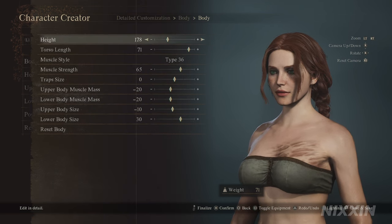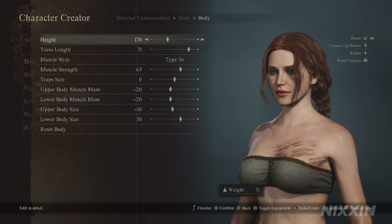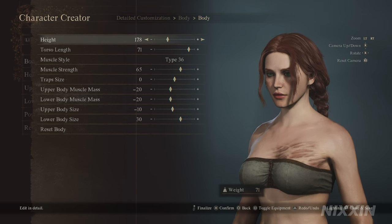For the body, it doesn't matter which base body you choose at the beginning, as long as you follow the sliders. The height is at 178, but you can always make her taller so that she can carry more. The rest of the settings are personal preference.